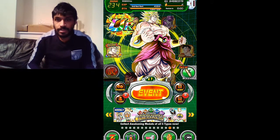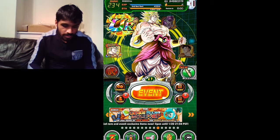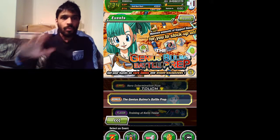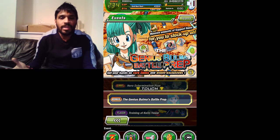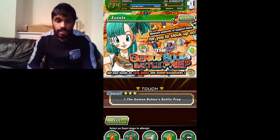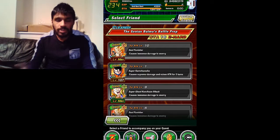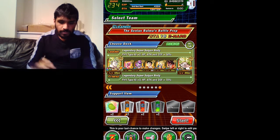Today on this video we're going to do the Genius Bulma's Battle Prep, which means you can get all the support items here. You shouldn't need to worry about the shop refreshing every time to buy support items — you can get some pretty good ones here. Normally when this event comes around, it means the World Tournament is coming soon, because that's when everybody uses those support items a lot.